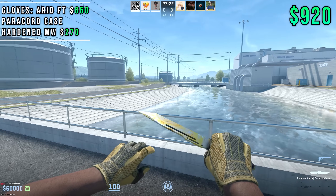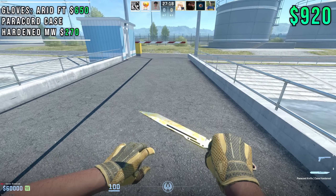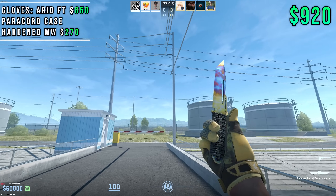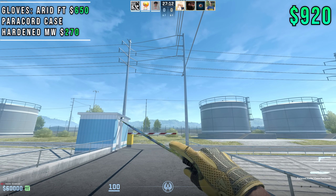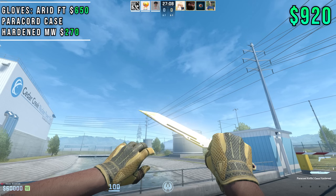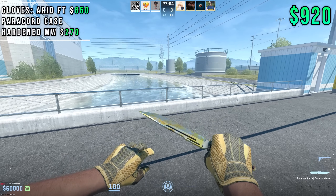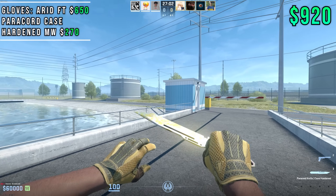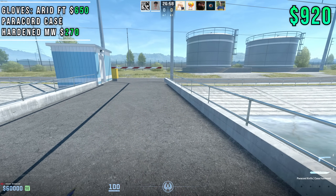Look at how unbearably bright that gold gem is — it looks like the undying power of the sun god, honestly. It is incredibly bright. I chose the Paracord because it's got this wrap — a Paracord wrap — when you inspect it, that really matches the inner glove of the Arids really well because it's got this digi camo. Overall, once again, another unique combo.